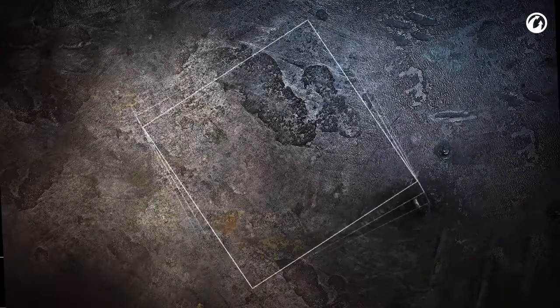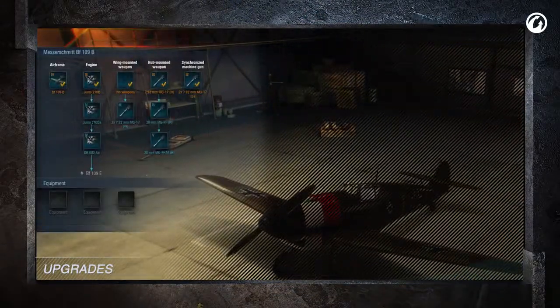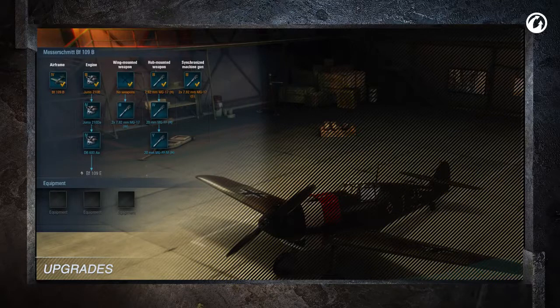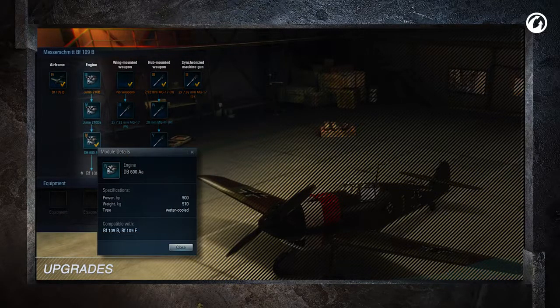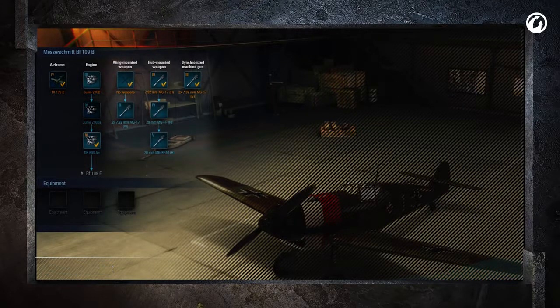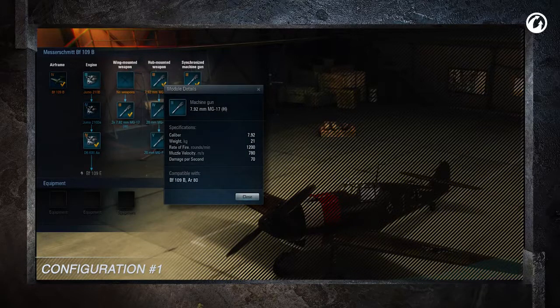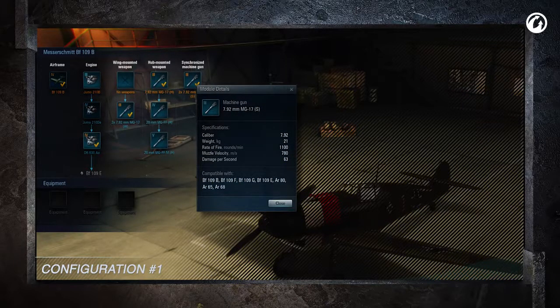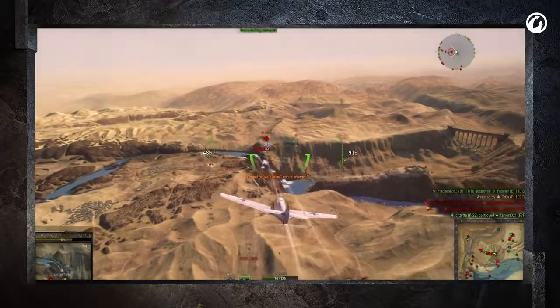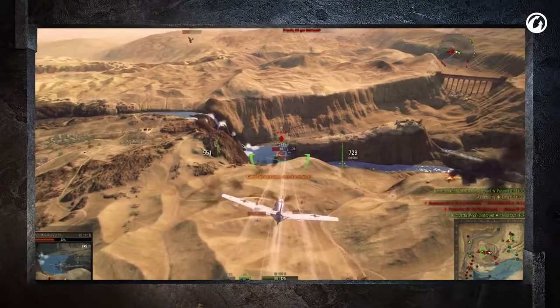Having gone over the basics, let's review the proper order in which to research our upgrades. Given that speed is our main advantage, we should start with installing the top engine, the Amler-Benz 600AA. The first configuration is machine gun-based. The installation of the MG-17S allows for a reasonable balance of firepower, speed, and mobility. The best tactic with this build is to rapidly approach the enemy's tail and engage with the power of five machine guns.